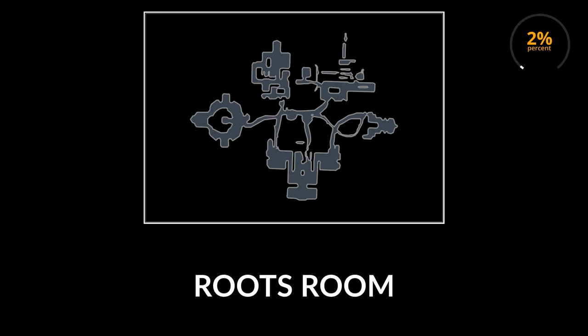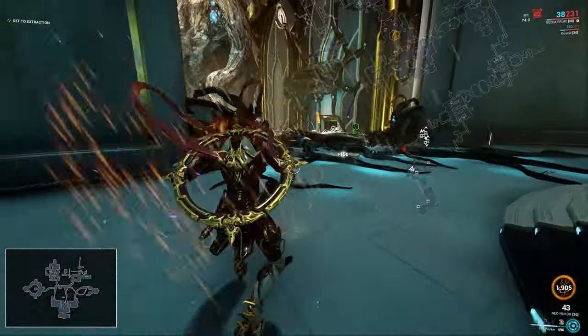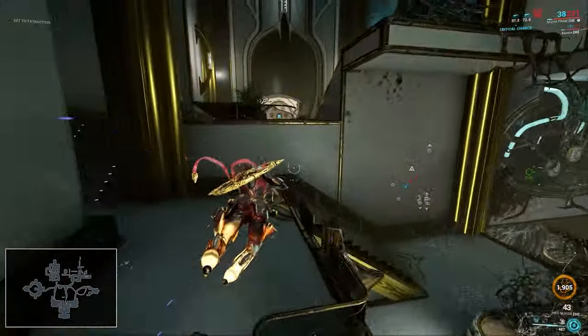Another possible vault location is the roots room. This is a room where you normally find a capture target. I found a vault here 2% of the times, and it normally spawns by the door up the stairs. There's also a secret passage that can spawn underground on the platform across from where the vault door is.